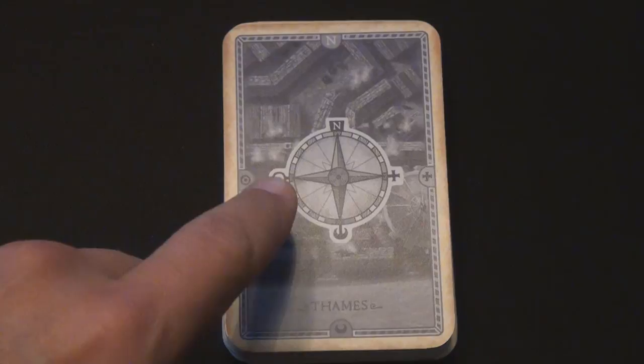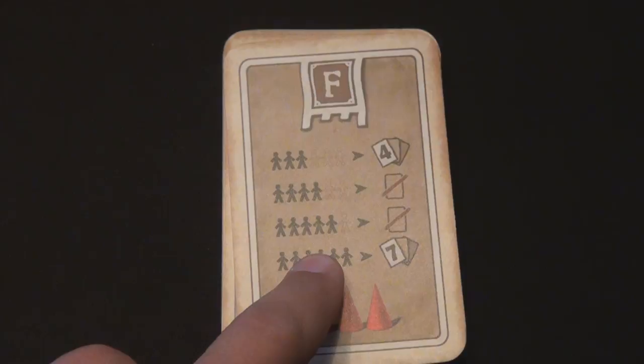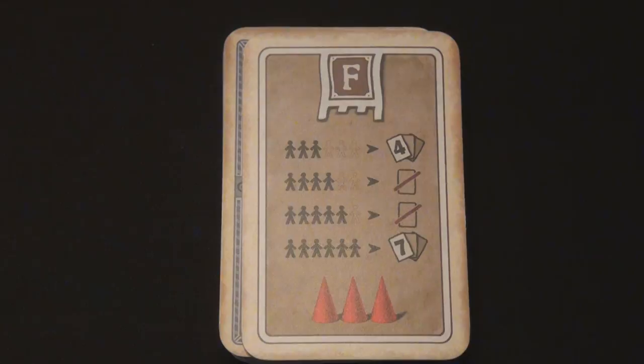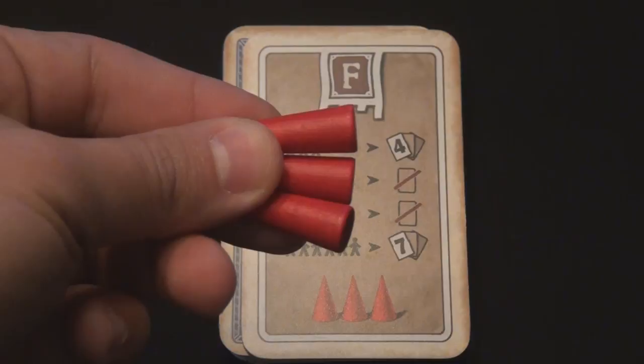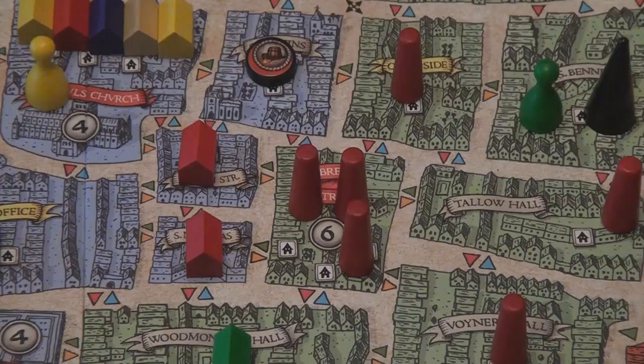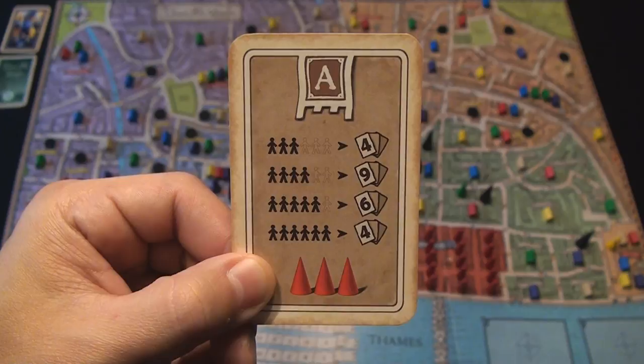Phase three is called Drawing a New Fire Card. The active player replenishes their hand by drawing back up to five total fire movement cards. If they draw a card and reveal that the next card is the fire stack card, that player takes a quick phase called Intensifying the Fire. To intensify the fire, the player takes three fire cones from the box and places them on any uncontained district that currently has fire inside it, intensifying a fire further down the chain from Pudding Lane. The game continues until the final A fire stack card is revealed, after which each player has one final round before a winner is determined.